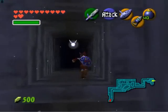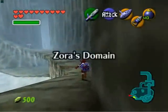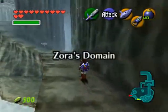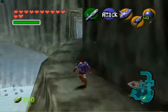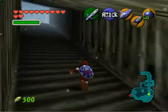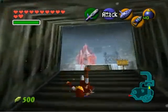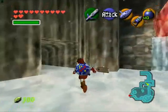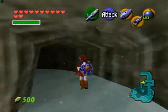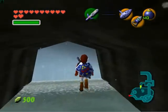Now that this is done, let's go into Zora's Domain. And it's all frozen over — Ganondorf's evil hand has gotten here too. That's not good. We were supposed to meet up with King Zora to get the eyedrops, and he's frozen too. Just great. But for the time being, let's get over to where the waterfall used to be.